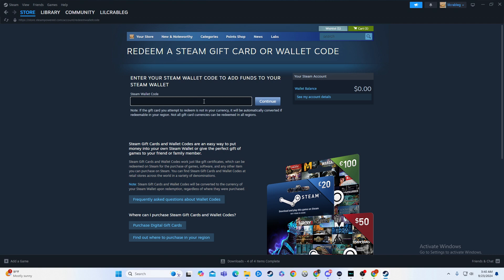All you have to do is put in the code that's going to be on your gift card. And then, boom, you hit continue slash redeem slash whatever, and that will add the amount that is on the card onto your account. Pretty much how gift cards work — it's very simple.